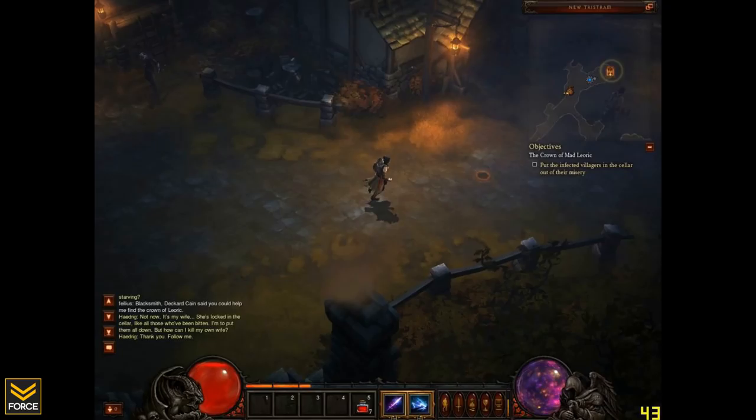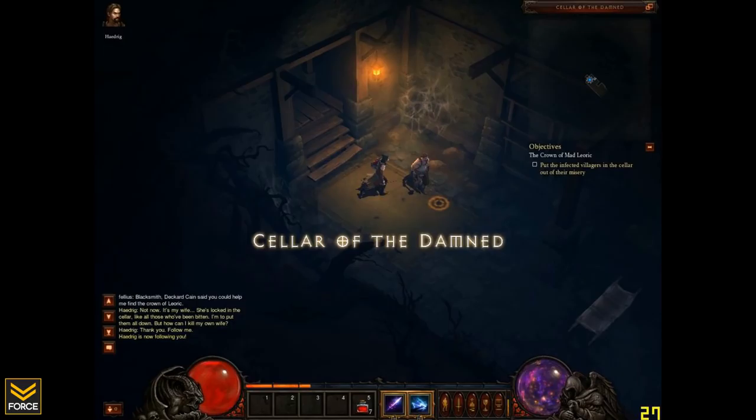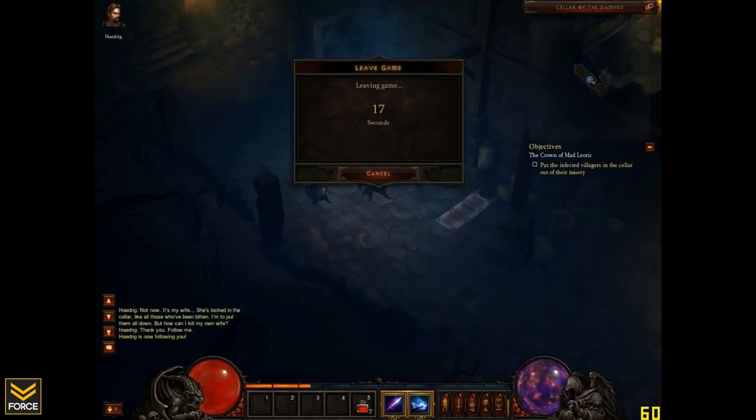You can also see the graphic settings are kind of dull as well — certainly not set to the highest possible settings. So you can see the wizard going along his quest. There's the blacksmith buddy with him. They are in the cellar of the damned and they're trying to put infected villagers in the cellar out of their misery, so they're going to kill them. And then lastly, this is the logout screen — and as you can see, there's a countdown timer for leaving the game so that you cannot just leave the game instantly.